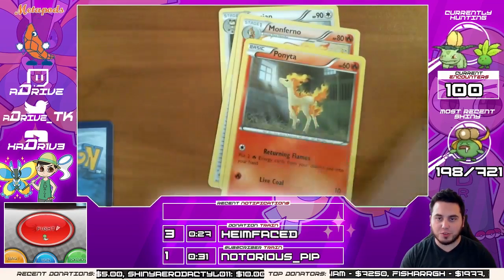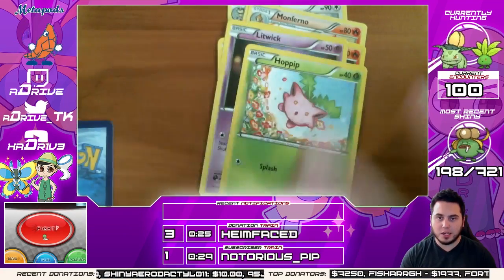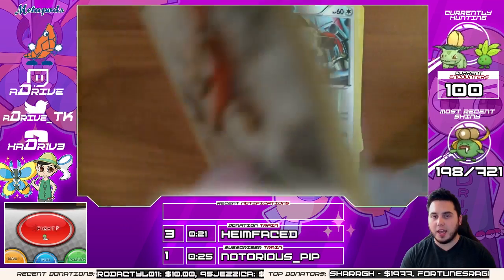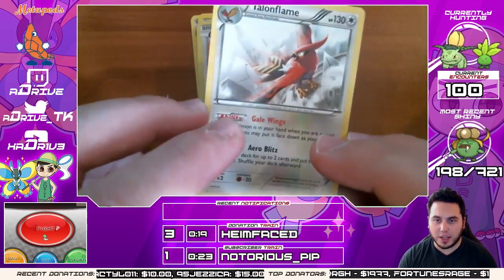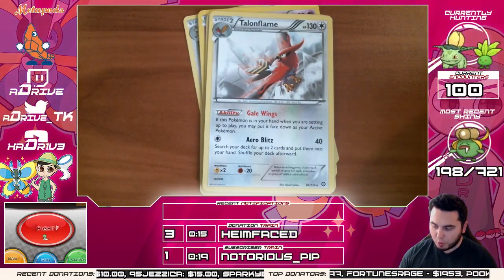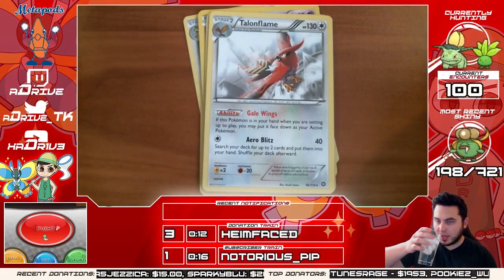Come on, give me something good, give me an EX card! We've got a Persian, Greedy Dice, Monferno, Ponyta, Meowth, Litwick, Hoppip, and Dino. Meowth, and — ooh, we haven't gotten that yet — it's a Talonflame! That's a new card. Gale Wings and Arrow Blitz: search your deck for up to two cards and put them in your hand.